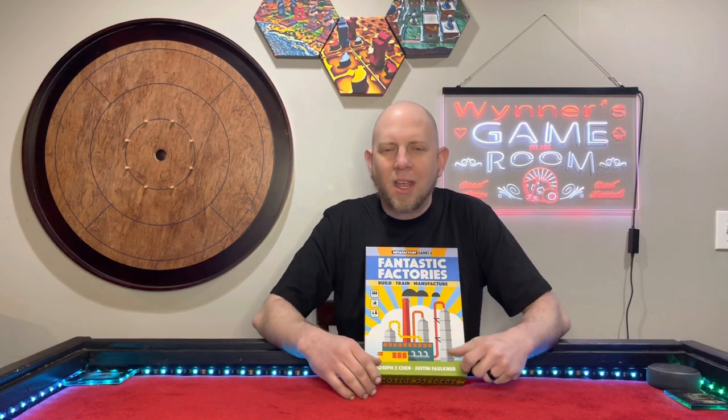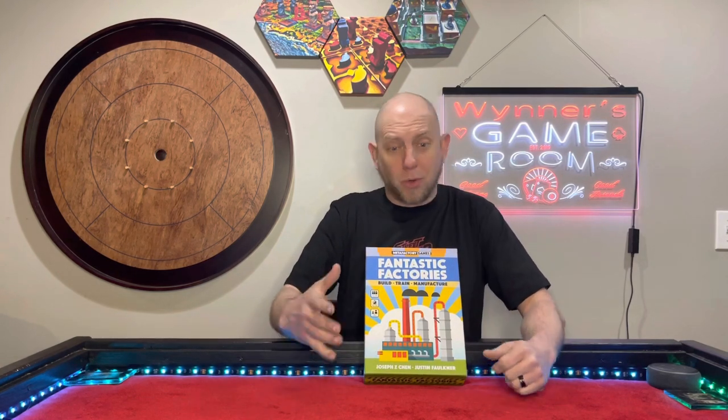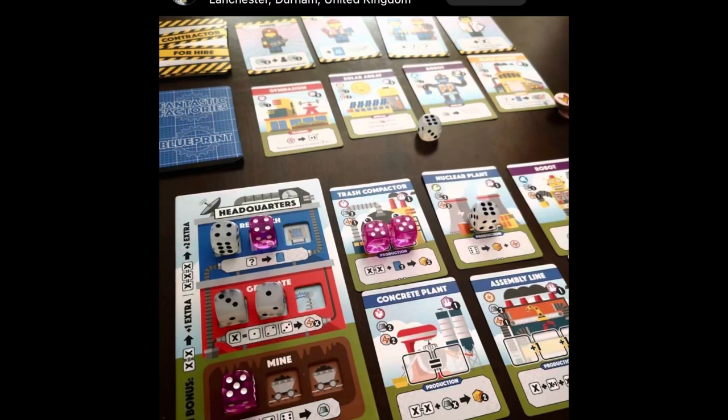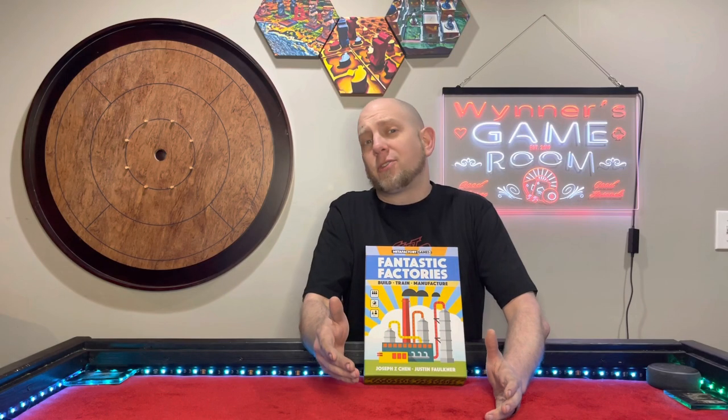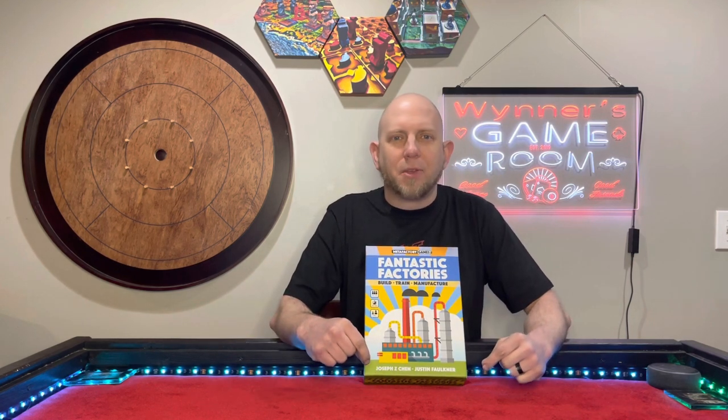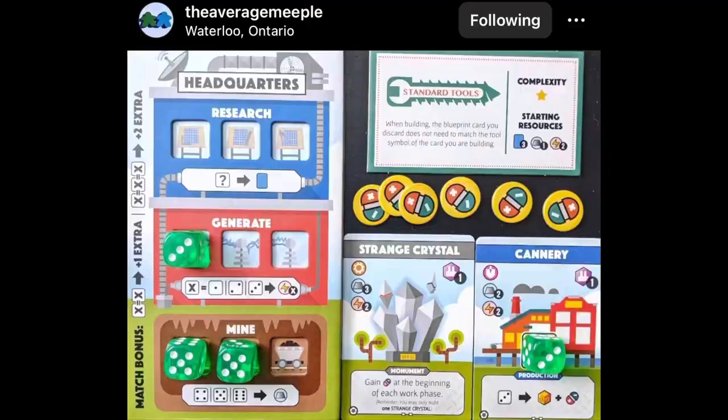A better word is streamlined. Basically, you roll your dice and you get to place them on a factory board. You can get cards from it, and no matter what number you roll, you put a die there and draw a card. But if you put two of the same number there, you draw two cards plus one. Put three of the same number, you draw three cards plus two.